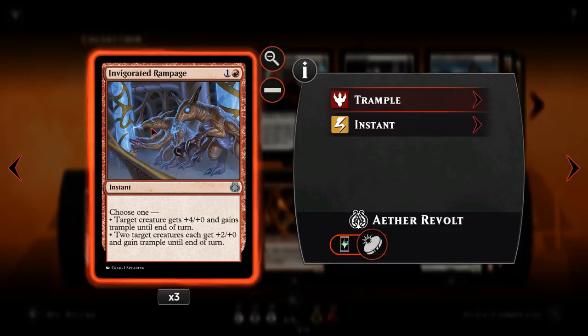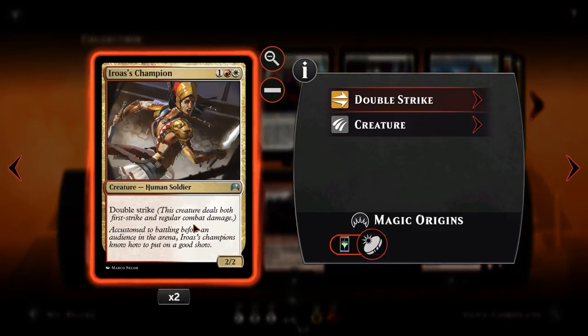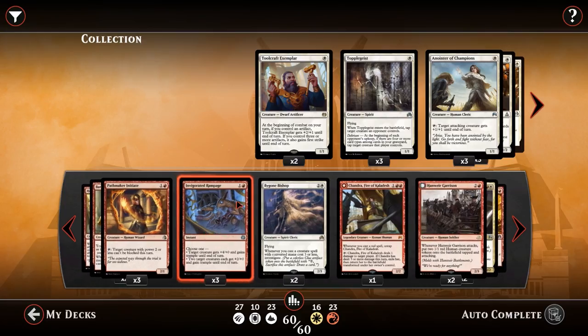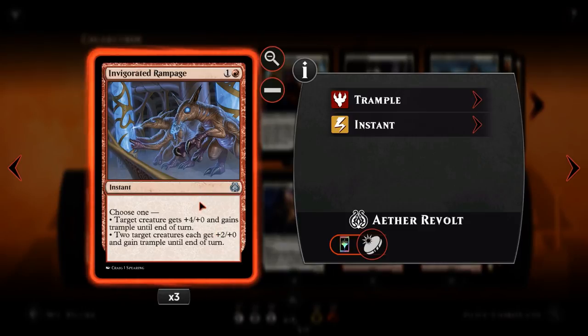Speaking of Invigorating Rampage — for one and a red, instant speed, we choose one of two options. The first option gives target creature +4/+0 and trample until end of turn, so we can run over our opponent's creatures. Maybe we pump an Eroasis Champion into a 6-2 double strike, dealing 12 damage if unblocked. Or we split that four damage over two creatures, giving each +2/+0 and trample instead. Invigorating Rampage is one of our combat tricks that can either win the game outright or take out our opponent's creatures in the early game.